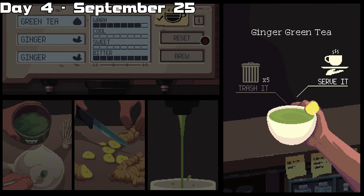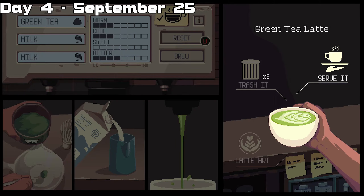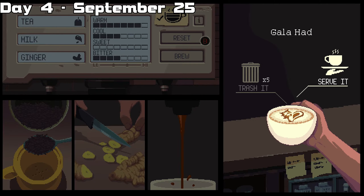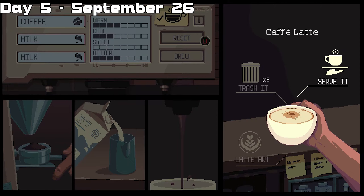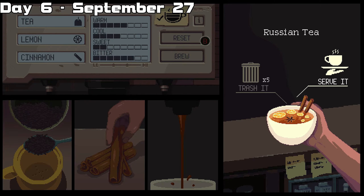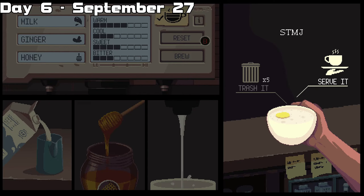Once on day four, the first drink is ginger green tea, the second is honey tea, the third is a green tea latte, and you end the day with the galahad. On day five, the first drink is anything you want, the second is coffee latte, and the third is masala chai. On day six, the first is Russian tea, the second is espresso, and the final drink is STMJ.